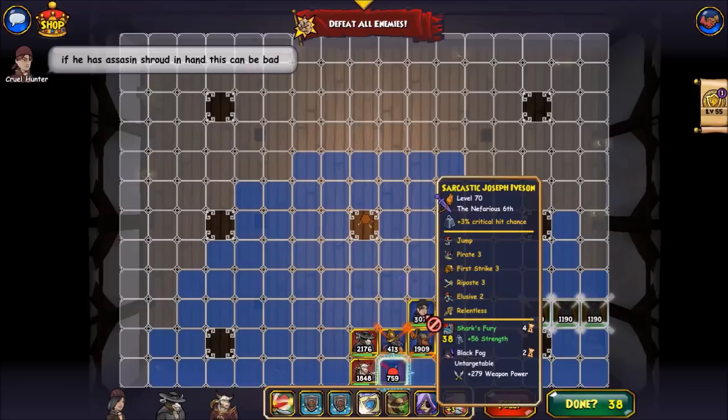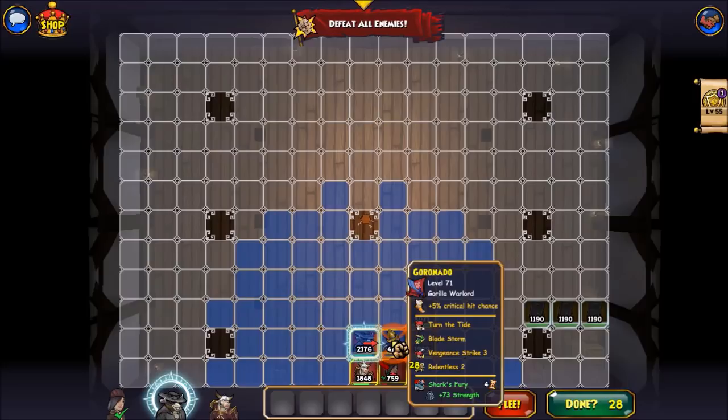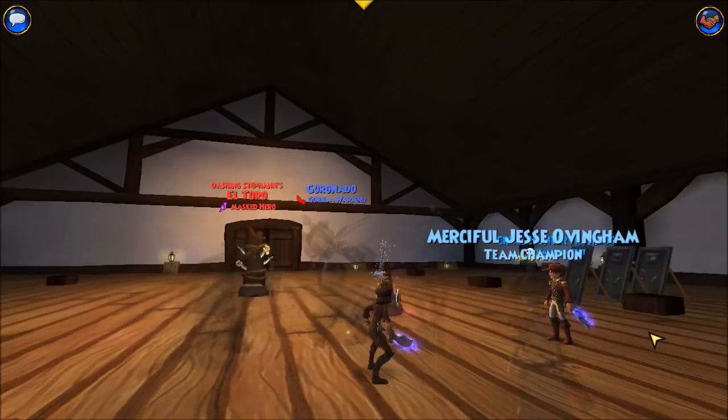Yeah, this can be bad. I agree. Well, I'm actually gonna heal right now — reduce the strength on that one. Because my health is too low, I can't risk... Okay, Goro's gone.